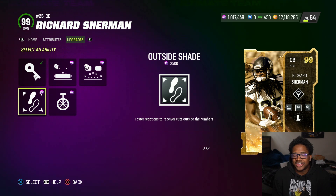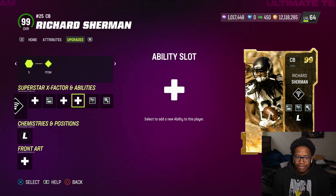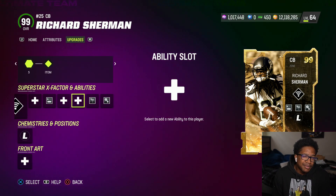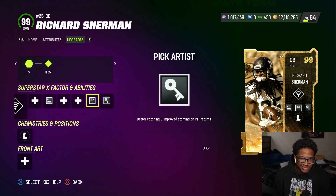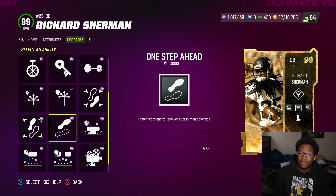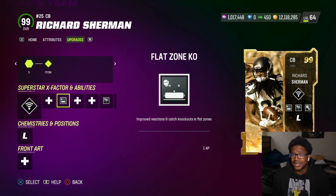I feel like these shades will be working great. He gets acrobat for zero, pick artist, flat zone, deep out zone. He's going to be in my slot so I might rock acrobat. He also gets deep route KO. He doesn't really get inside shade — one step ahead for one, like Patrick Peterson — but overall it's a really good card.